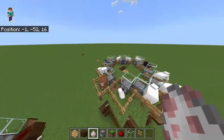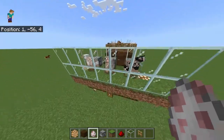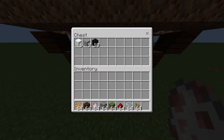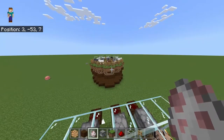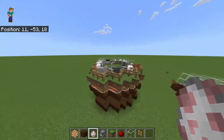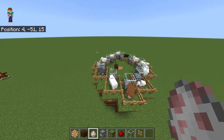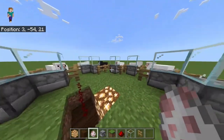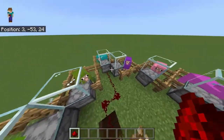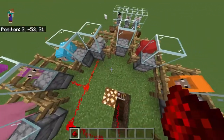I recommend dyeing the sheep first, unlike what I did with these guys where I dyed them at the end. Also, whilst we've been building this, the first farm has been constantly running — look how much wool we've already collected from just three sheep in about 20 minutes of recording. These are really effective. I'm going to cut here, dye all the sheep the color I want, and put shears in all of the dispensers. Then we just need to link up the redstone.